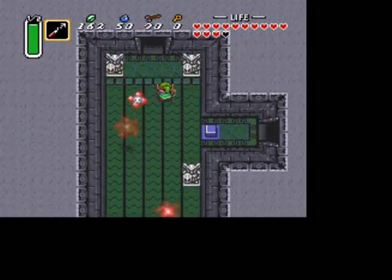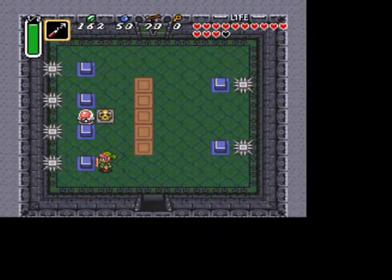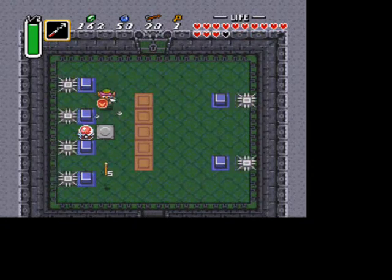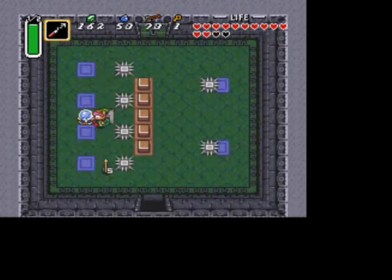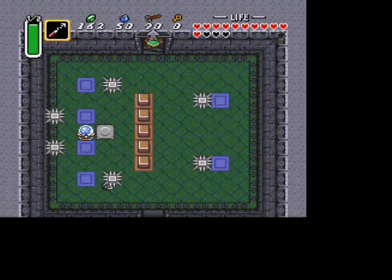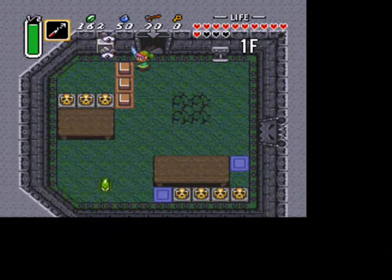After that, head all the way up in here. You'll see this room — it's annoying as well. Get the pot for a key, kill the gel here, and then make your way up. You may have to sacrifice yourself there. Make sure you hit it on blue before you go up.